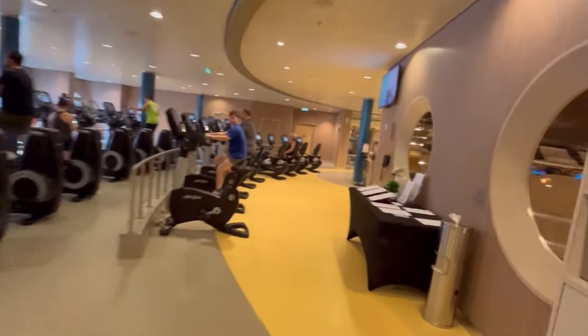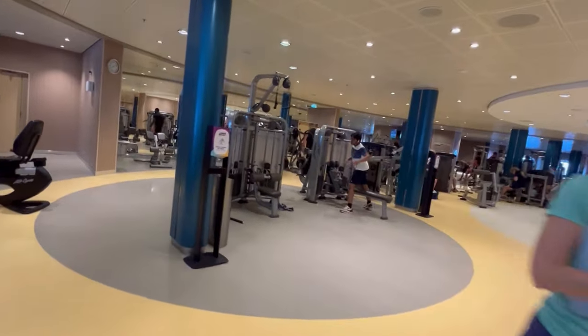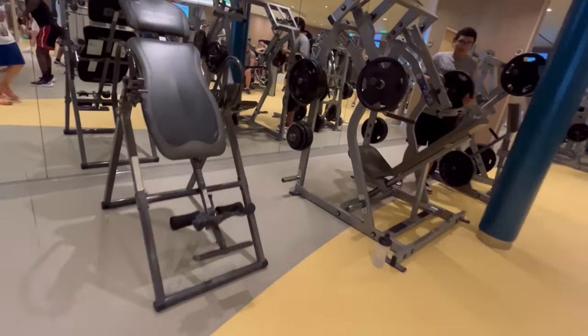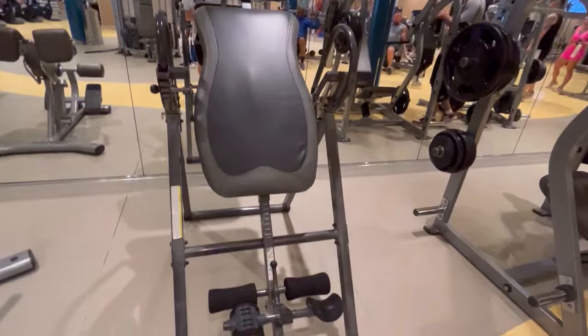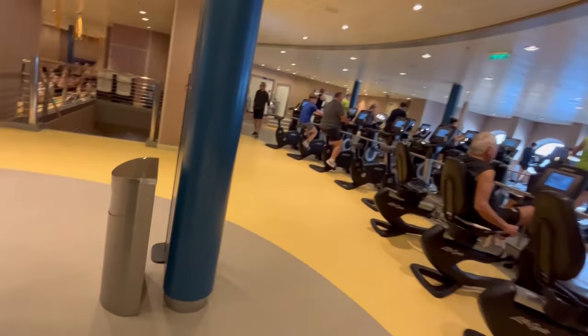The gym is notable — it's the only gym at sea with an inverted bench where you can hang upside down, which is great. The gym is most crowded around 7:30–8 a.m. on the first morning, but gets less crowded as the cruise goes on. It's a typical Oasis-class gym setup with stretching classes available.